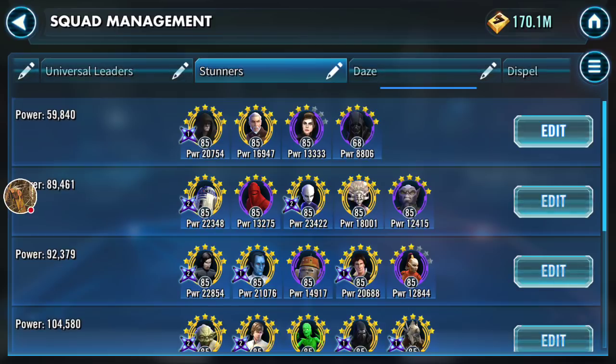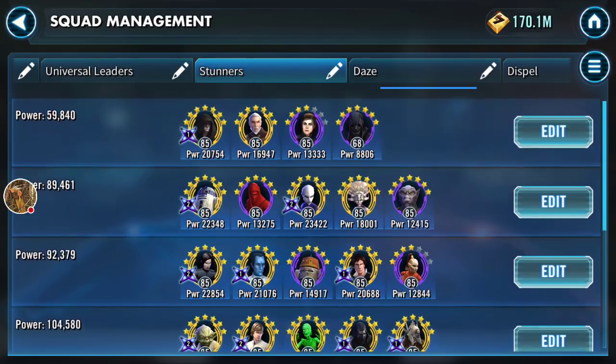The first row in my stun tab is the stun and shock combination. The best stun in the game is no doubt Emperor Palpatine — he's the only one with a mass AoE stun. He's supported by characters who also apply shock, because any character who's shocked, when Palpatine does his AoE stun, gets stunned for two turns. I typically like to run Dark Bastilla with EP because of the shock synergy.